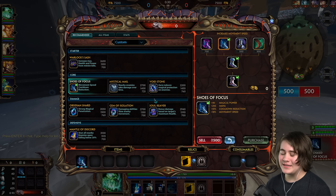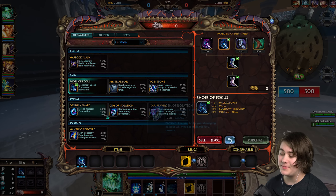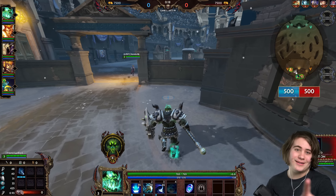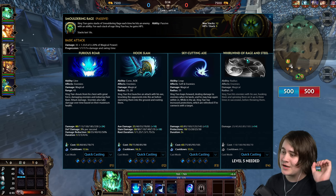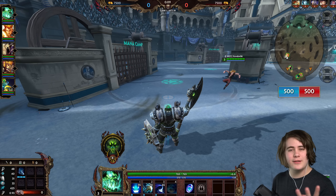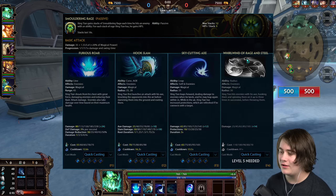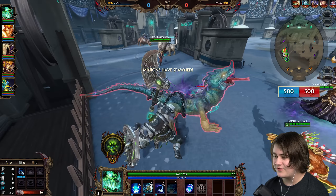It's the same build I use for Ares — Shoes of Focus, Mystical Mail, Voidstone, Gem of Isolation or Obsidian Shard depending on if you need pen or slows first, and Soul Reaver or Mantle. Not really too many protections. It's a bruiser build. It works for me, wouldn't recommend it though. If you don't know how his kit works, go ahead and pause the video. We're going to be leveling the one, then the two, then the three. You can rush the three — I've seen that work for some people, but I prefer to level the one and play it safe. Obviously we're keeping the ultimate leveled as high as we can because it reduces the cost, which I'm only now just finding out.